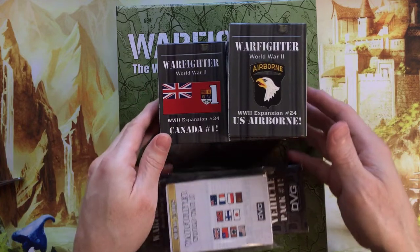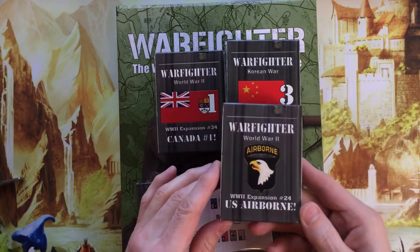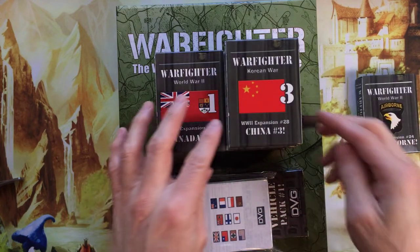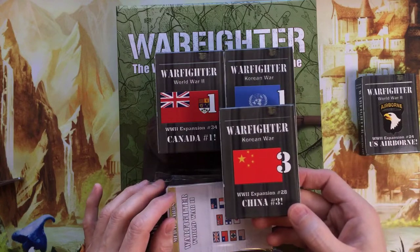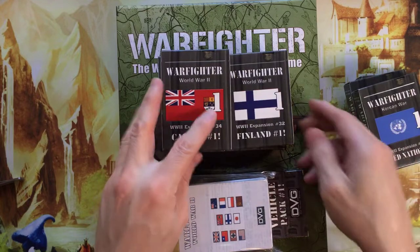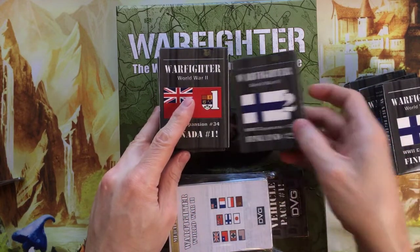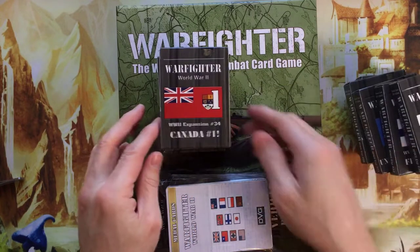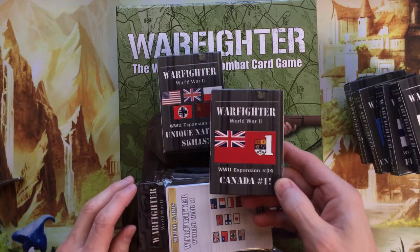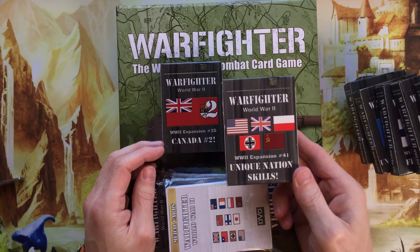So that included the WW2 expansion number 24, U.S. Airborne number 28, China number 3 and 31, United Nations number 1 and 32, Finland number 1 and 33, Finland number 2 and 34, Canada number 1 and 41 unique nation skills.